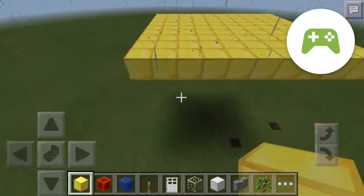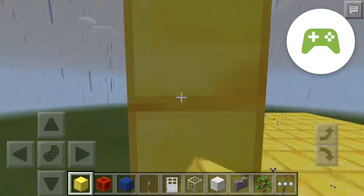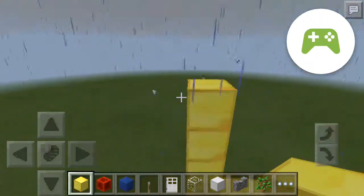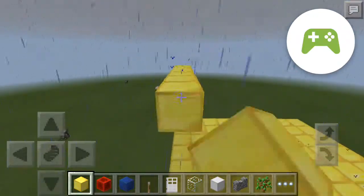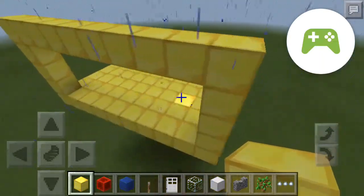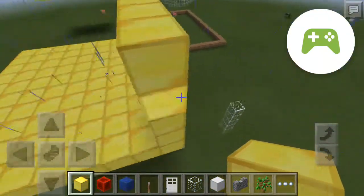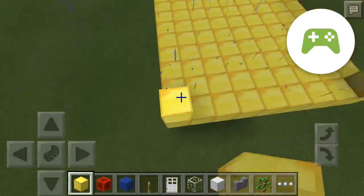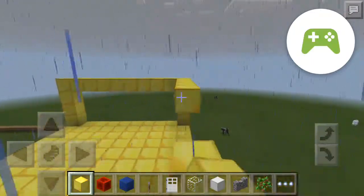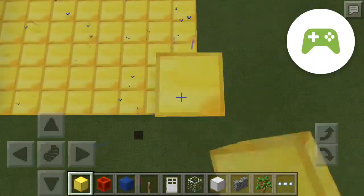So we have it like this, and then we build up 1, 2, 3, 4 — so 4 up. It would probably look like a box to start off with, but it won't be a box. It'll be a bit better. When it's done it's kind of basic to begin with.